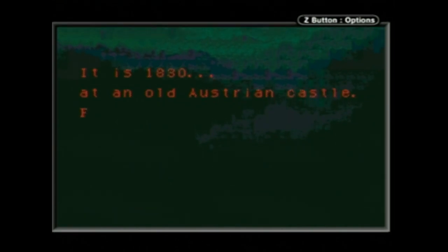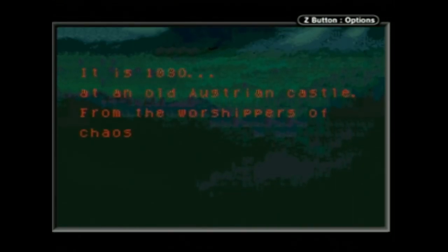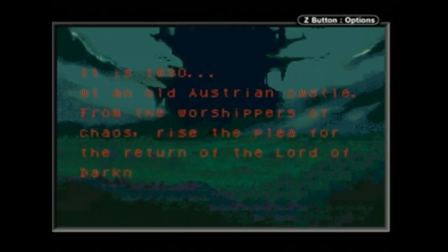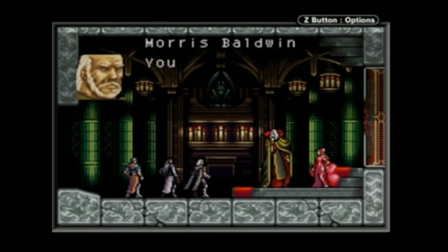As the prologue explains, the setting is 1830, in an ancient castle on the outskirts of the Austrian Empire. The vampire hunter Morris and his apprentices, Nathan and Hugh, sense a disturbance in the balance of nature at this castle. It turns out that the whole thing was just Dracula being revived, as he does every century in Castlevania games. The person doing it this time is Camilla, loyal minion of Dracula, and also fan of bright colorful clothing.